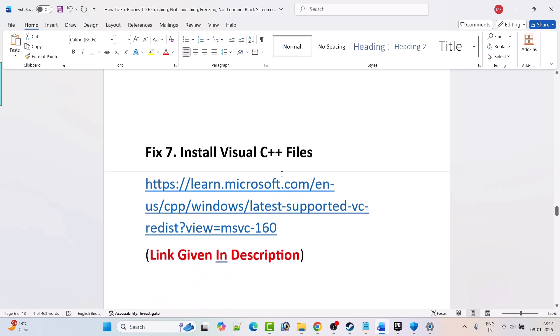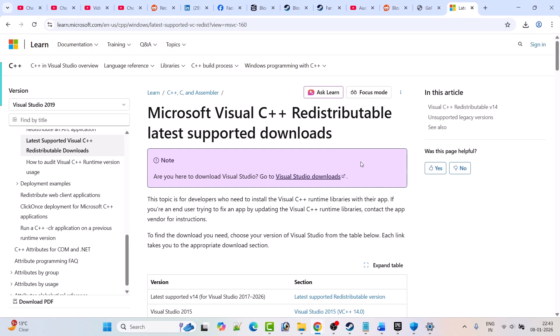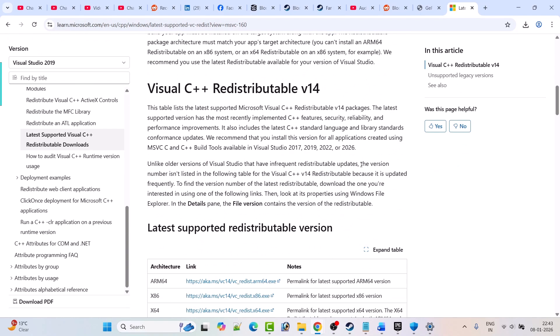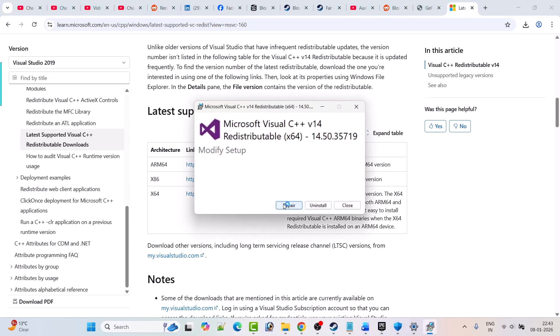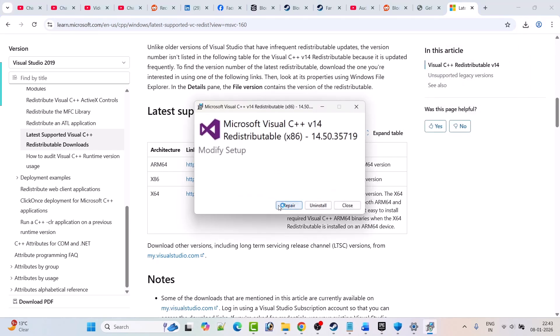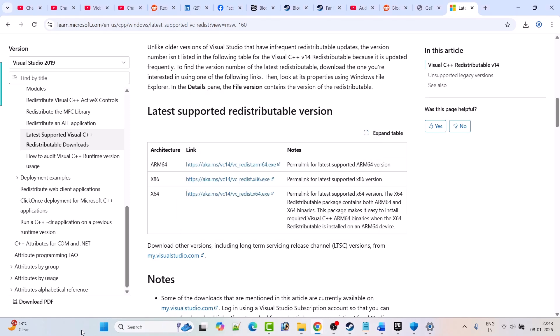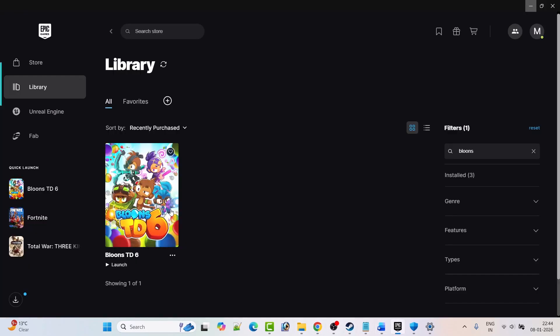Fix 7: Install Visual C++ files. Go to the Microsoft website — the link is in the video description. Scroll down and download both the x64 and x86 versions. For the x64 version, click Repair if that option appears, or Install if it shows Install. Do the same for the x86 version. Then restart your PC, launch the game, and check if your problem is fixed.